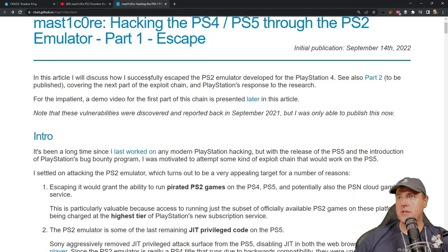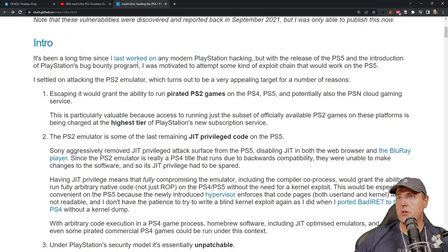In this article, I will discuss how I successfully escaped the PS2 emulator for the PlayStation 4. Also see part two, which is currently not released, which covers the next part of the exploit chain and PlayStation's response to the research. This was discovered back in September 2021, but Sony had to review it, and then once they reviewed it he could disclose it to the public, which is what he got permission to do.